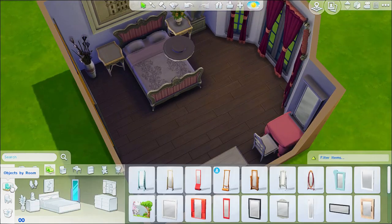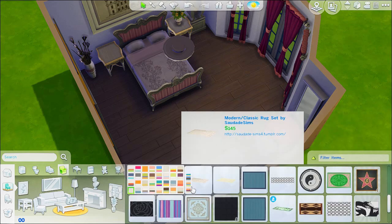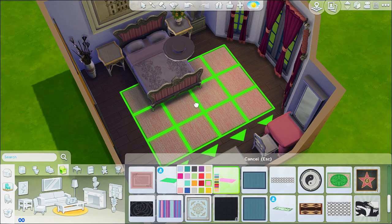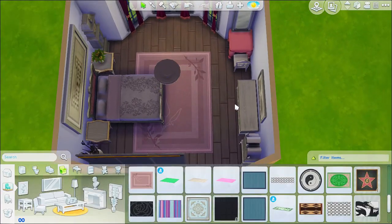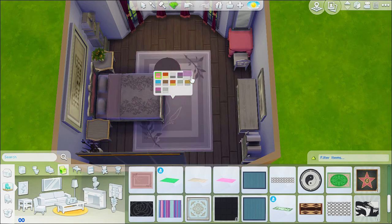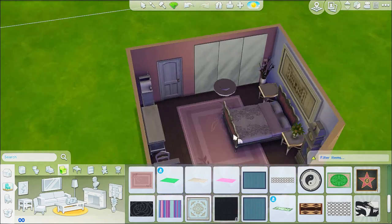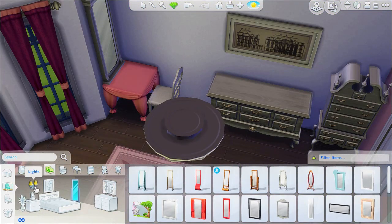Nice, very expensive wood flooring — I really like the wood flooring in this game, they look very nice. That rug turned out a lot pinker than I thought it would be, so I just use this one. It doesn't really come in any other nice pinks, so it doesn't quite match, but I stick with it.